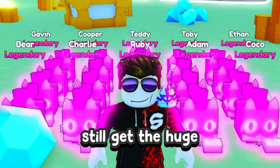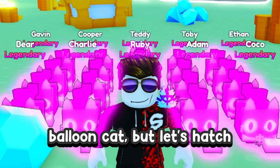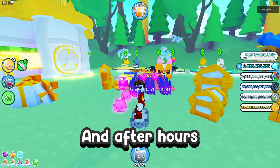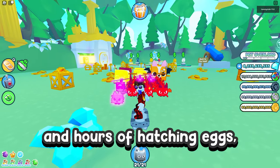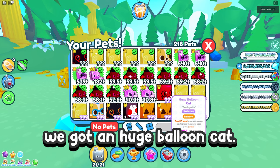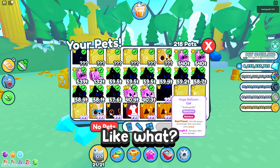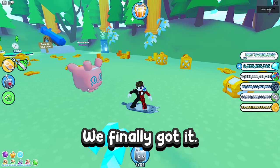We sadly still didn't get a huge balloon cat, so let's hatch for about 5 more hours straight — or even more. And after hours and hours of hatching eggs, we finally got a huge balloon cat — and it's even a rainbow one! Let's go, we finally got it!